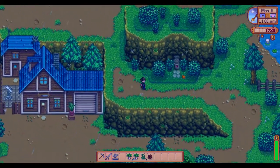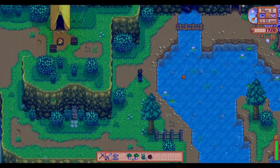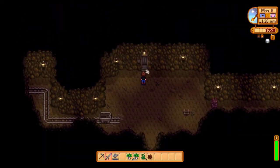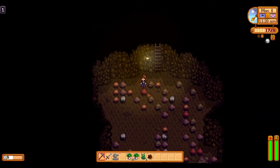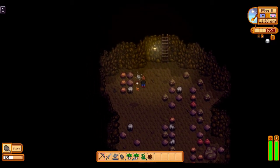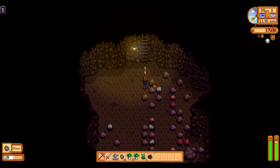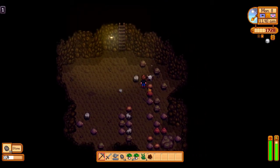On my multiplayer save, I've actually gotten to the point where we have about 150 to 200 crab pots down on the farm. Enough that we get a pretty nice amount — like 10,000 gold per day after refining everything and selling off what we don't want to keep. It's a pretty nice deal of passive income, and I'm going to keep expanding it indefinitely.